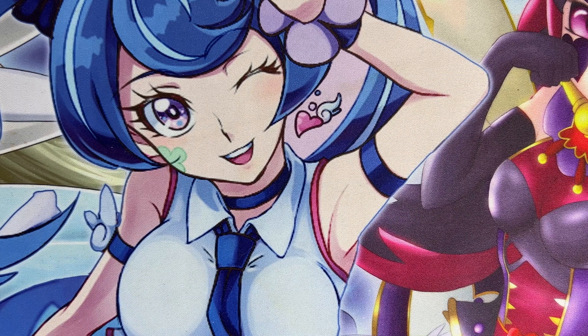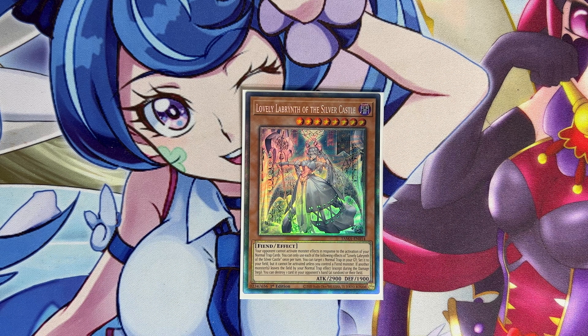We're playing one copy of Lovely Labyrinth of the Silver Castle. This card used to be the boss of the deck but now it's mainly just an added benefit — it's a card you don't really want to see in your hand because it doesn't have a way to special summon herself from the hand, only through other means like the trap cards. She can do good damage to your opponent when you disrupt them: she makes sure your opponent cannot activate anything in response to your normal traps, so your traps are never going to get negated. She can also target a normal trap in your grave and set it to your field, and has a third effect that if another monster leaves the field by your normal trap effect you can destroy one card in your opponent's hand or field.